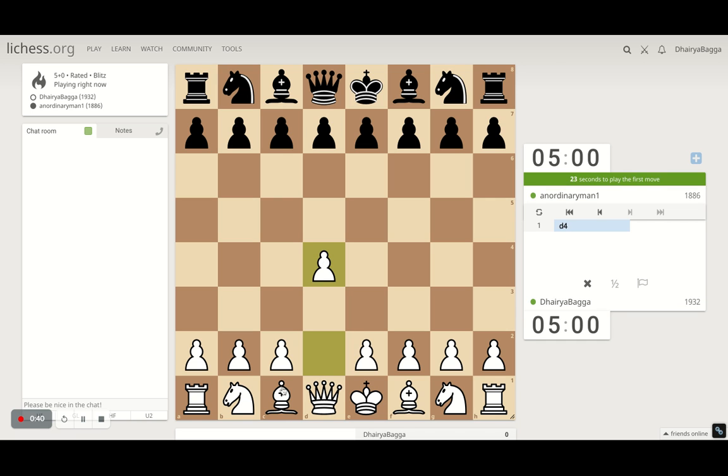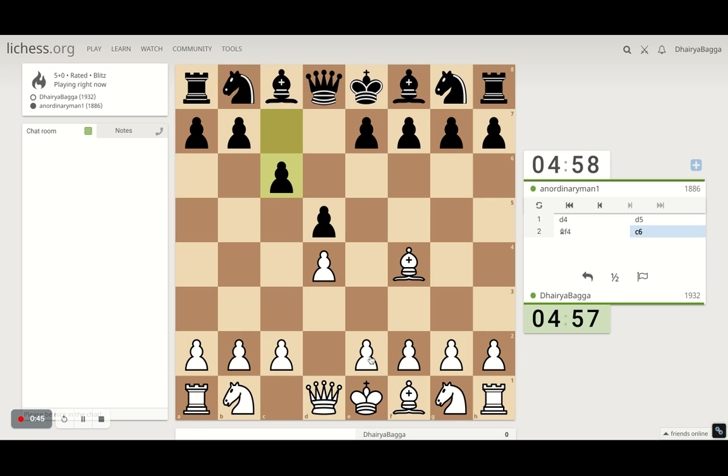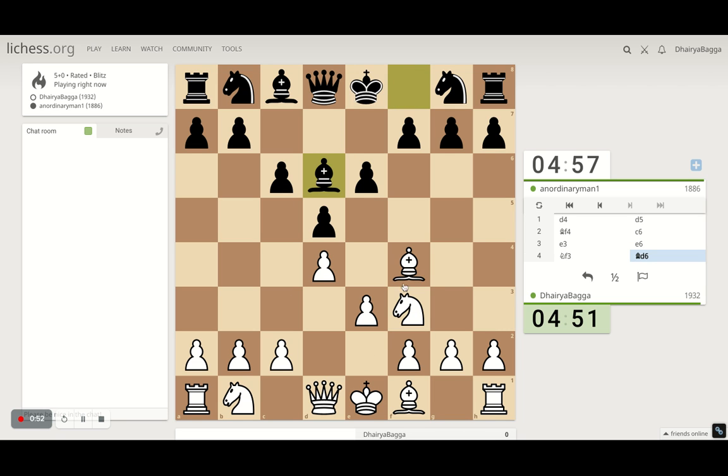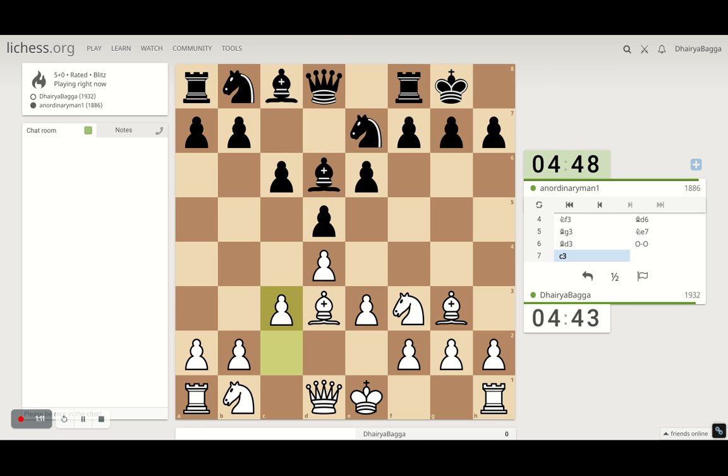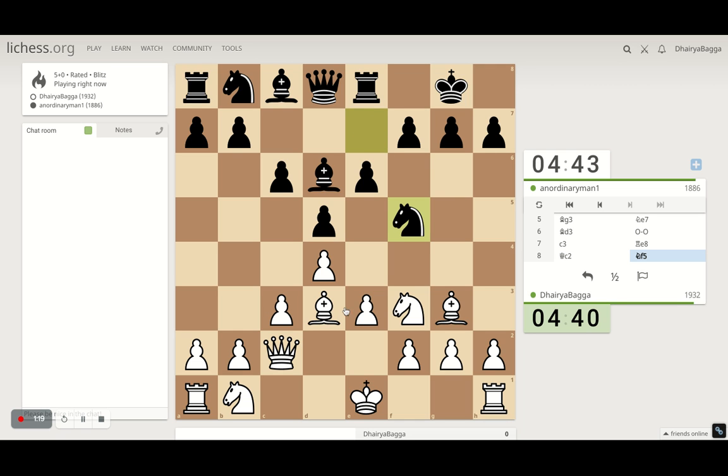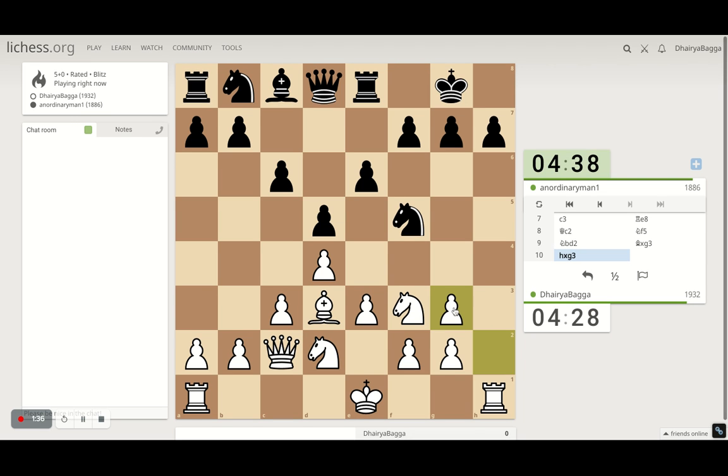I'll start off with d4 — the London System setup starts with Bf4, then e3. Can't play the Jobava because he's played pawn to c6, so we'll proceed with the normal setup: knight on f3. Bring that bishop back — if he wants to take we can take back with the pawn, making sure we get a good structure. He doesn't take, so let's lock the bishop to d3. Pawn comes to c3. He develops and takes — I take back. Well played, I would say.